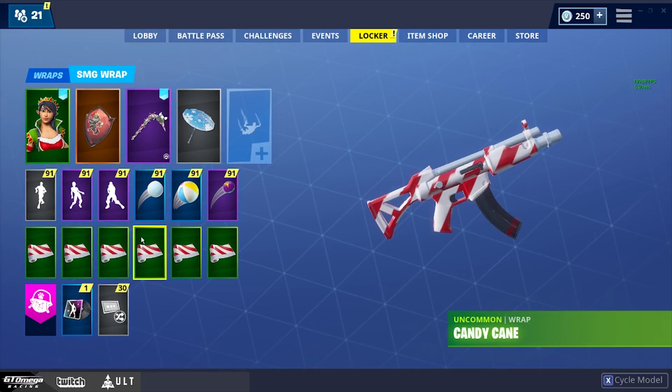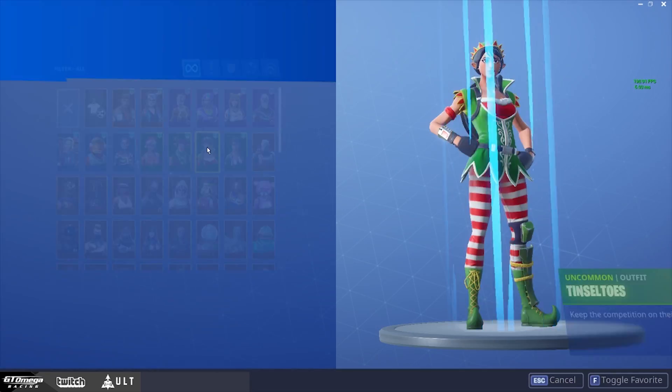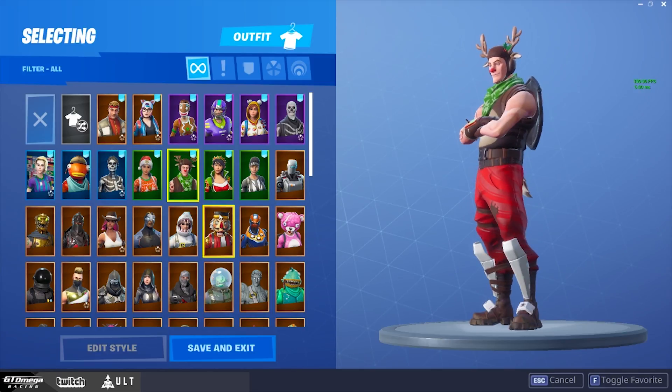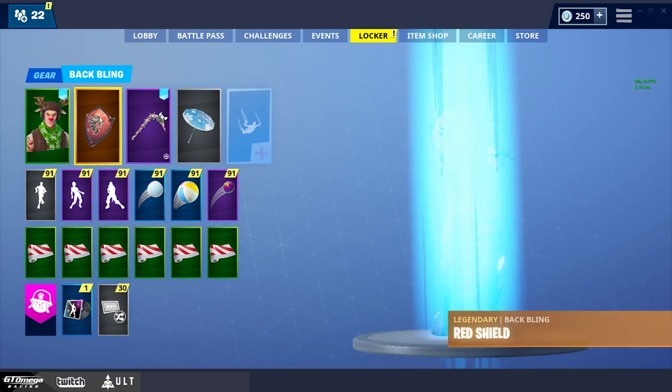The next tab is the locker room. This is where all your cosmetic items are, so you can choose whichever outfit you want to use. Say I want to use the red-nosed ranger outfit — I click on it, hit save, and now I'm playing as the red-nosed ranger.